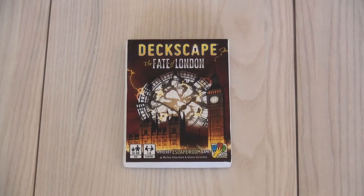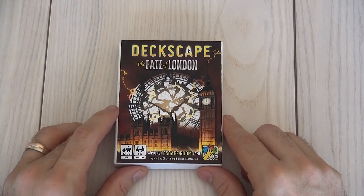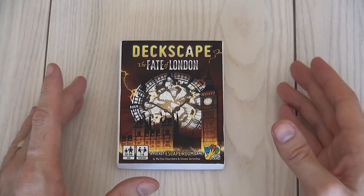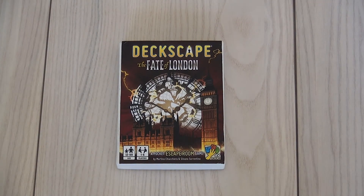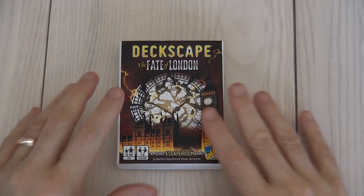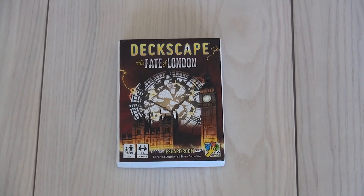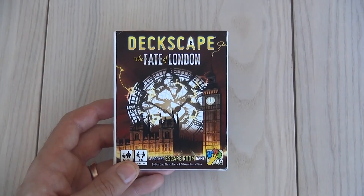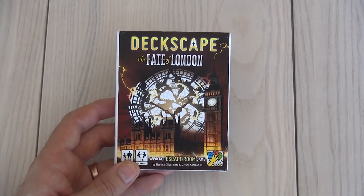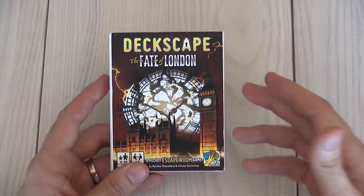Hey everybody. Today we're talking through Deckscape: The Fate of London, which is the second game in the Pocket Escape Room series. I'm going to be spending a few minutes giving you an idea of what you get in this box, which is tricky because an escape room experience is basically solving a series of puzzles that all come together to create a storyline. I don't want to spoil any of the story elements or the puzzles. What I am going to do is give you a sneak peek by walking you through the first 60 seconds of this game, showing you the first few cards. That's the best way I can give you a feel for this game.